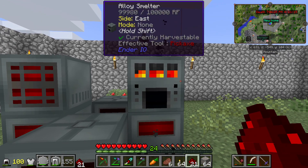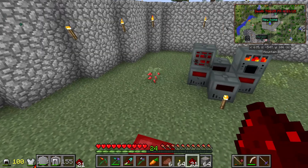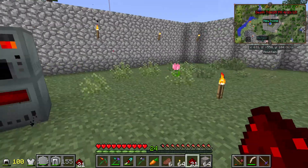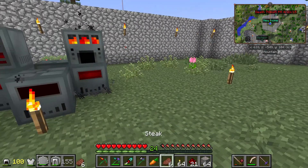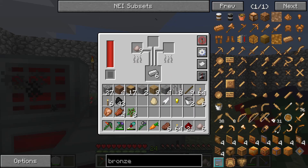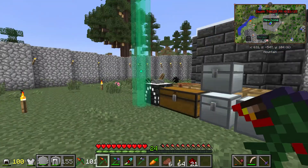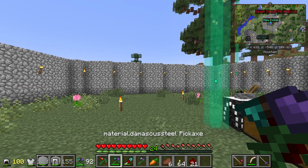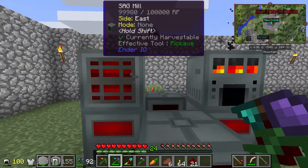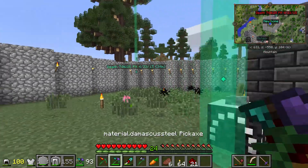I think between this episode and the next one, I'm going to go mining a whole bunch, try to get a bunch of metals. I'm going to not use this pickaxe with auto smelt - which by the way, got auto repair 2 automatically just from using it, that was pretty sweet. I already had auto repair 1 on it, now it has auto repair 2, but it's maxed out so I have to find a new head for it. I'll mine a lot with the other pick that won't smelt things, bring the ores here and double them. Then I'm going to work on getting more Ender IO machines, maybe big reactors.